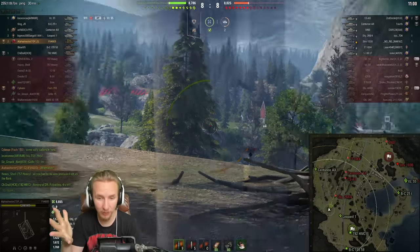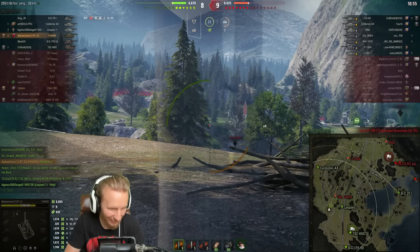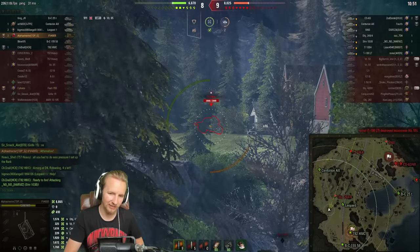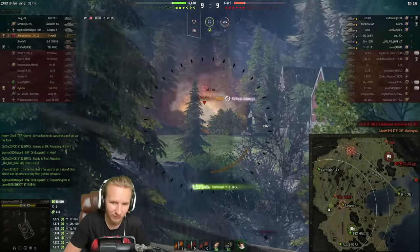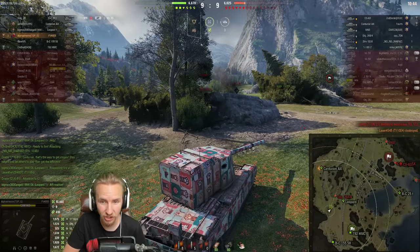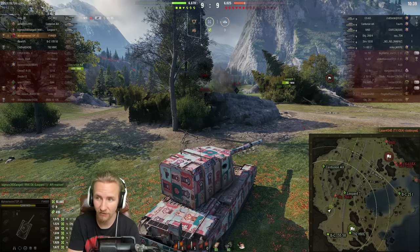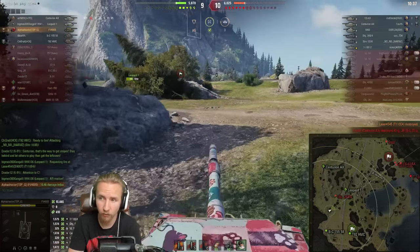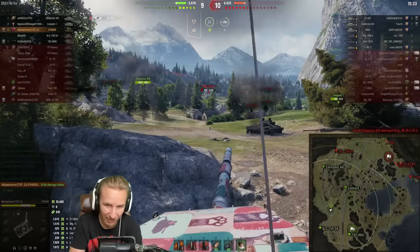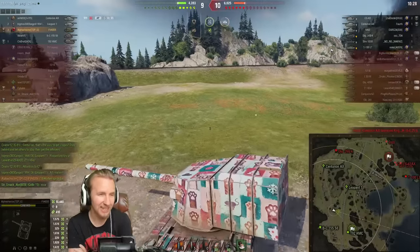What is it with my lovely NA community? What is it about the NA server? You all talk so much — I guess it's because you all speak the same language, right? Oh my lord — was that a penetrating shell through the upper hull? That might be the quickest 10,000 damage I have ever seen in World of Tanks. Four minutes and 20 seconds and Alpha Shooter has already done more damage than I've ever done in World of Tanks.